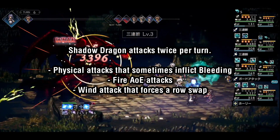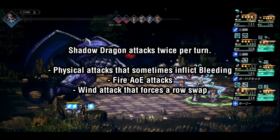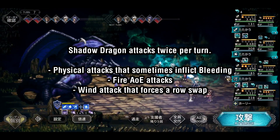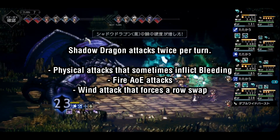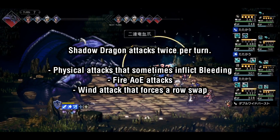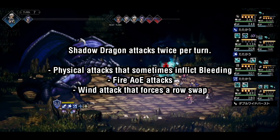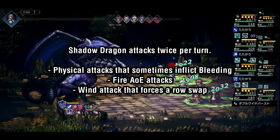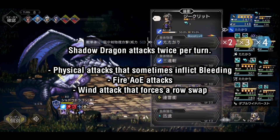The Shadow Dragon can attack twice per turn. It can use physical attacks that sometimes inflict bleeding, fire AoEs, and a very annoying wind skill. When your unit is hit by this wind attack, they are forcefully swapped with the unit behind them. If a unit in that row hasn't acted yet when this swap occurs, that entire row loses its action for the turn. For that reason, having higher speed than the Dragon is highly recommended. Additionally, the Shadow Dragon will sometimes use this attack when coming out of break, so it'll always go first and speed isn't a factor — which can be extremely annoying and waste your time.